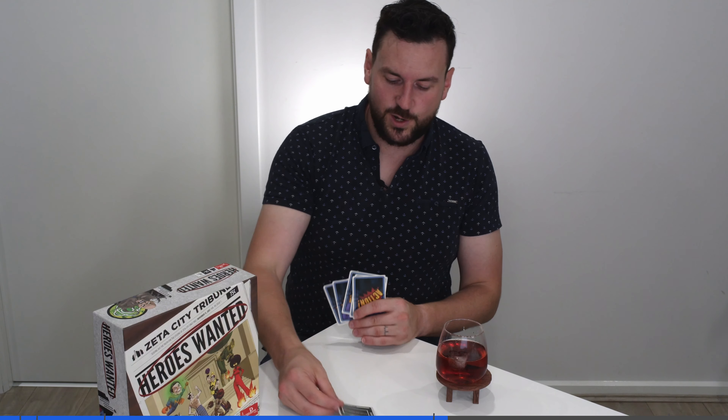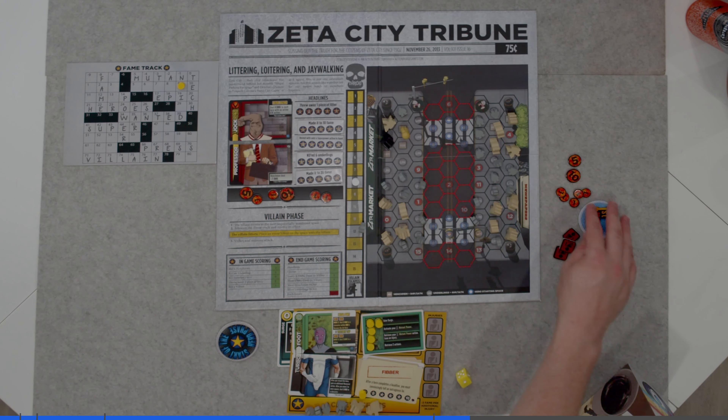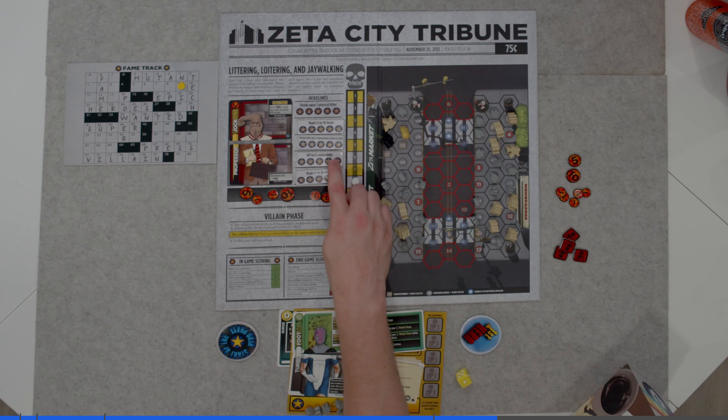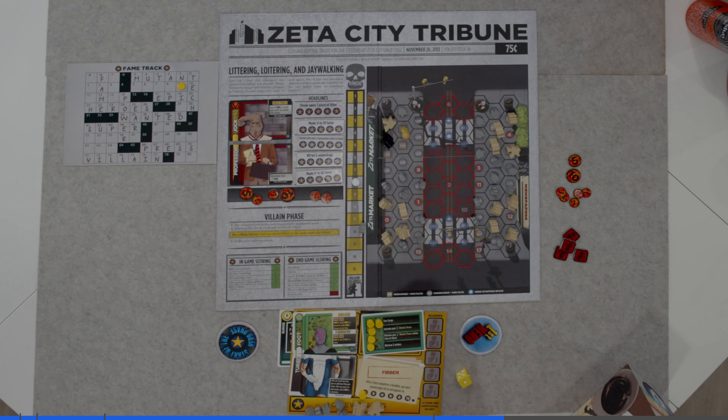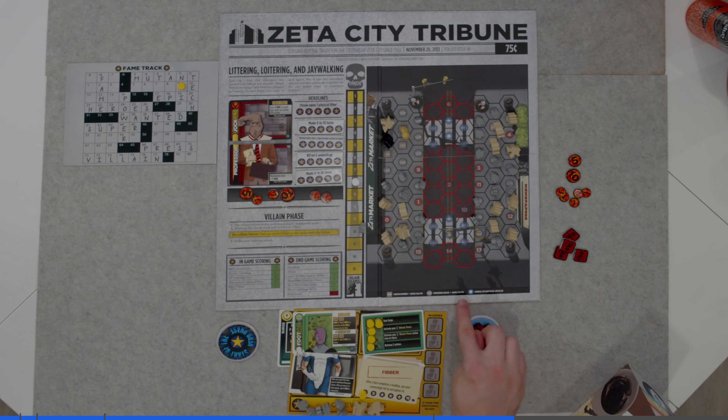So let's go through an example round. It is my turn, and I'm not currently the first hero because someone else has taken that from me. So I'm going to activate my super power: move 2 and deal 5 damage to a character within range 1, and I also become the first hero. Underlings have 4 health points and henchmen have 5 health points. I've already got 2 henchmen and 5 underlings, but one of the goals is to actually kill 6 underlings, so I want that underling. I deal 5 damage and it kills it with the 4 HP.